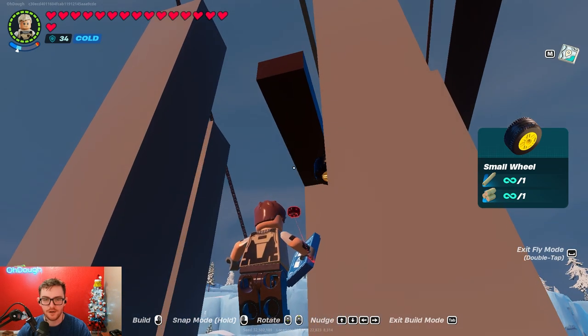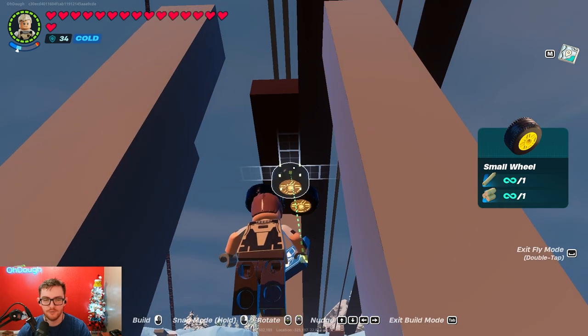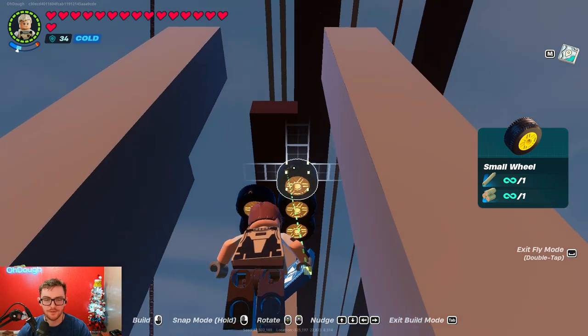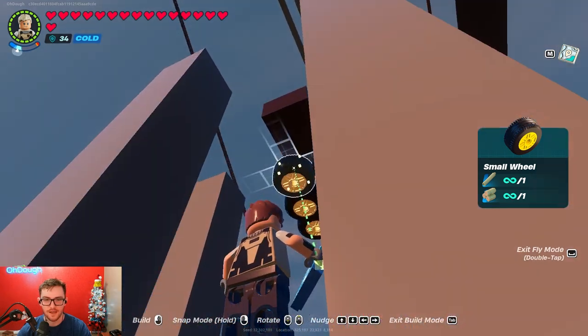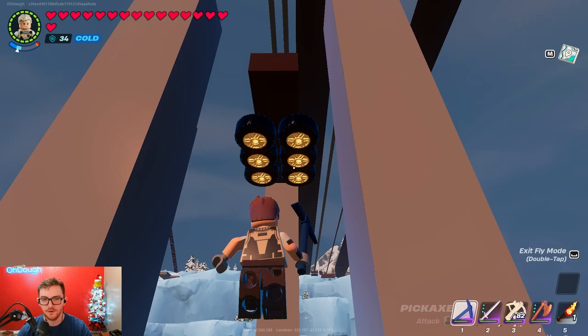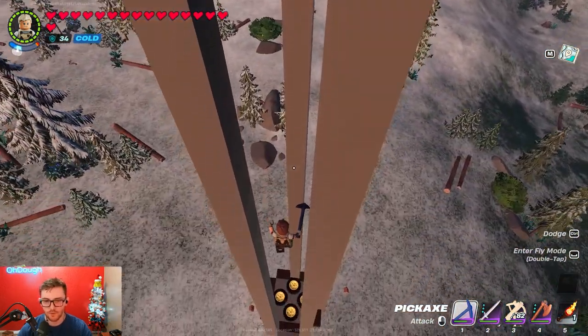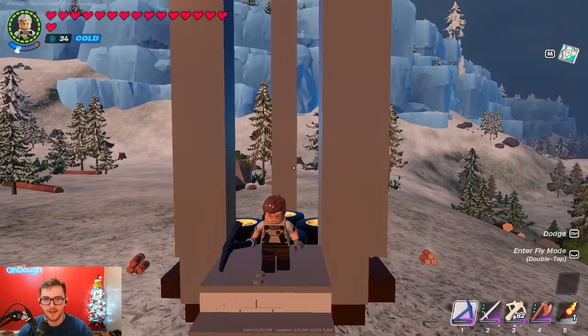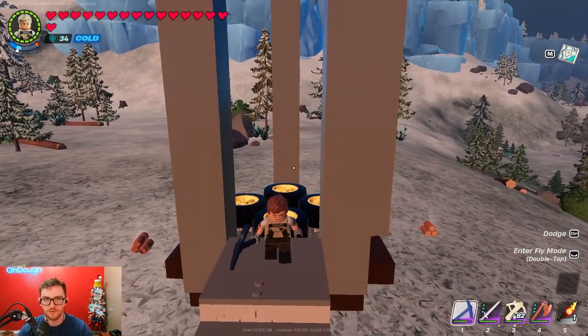Sometimes the elevator can get hung up on the tire - you just hit the switch and it goes back down, but it ruins the immersion. On the small ones though, I haven't had that happen. Now at the bottom, do the same thing - place tires. The big ones are fine; I haven't had it get hung up there, but you could also use small ones.